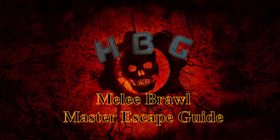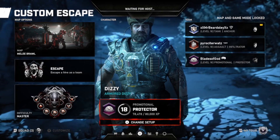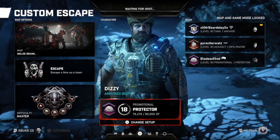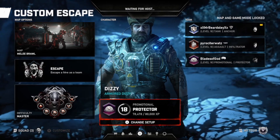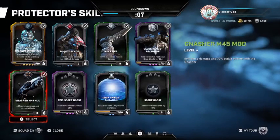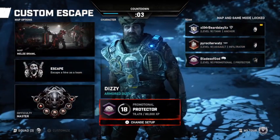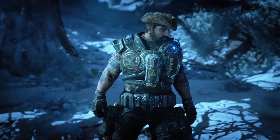Hey guys, Blades of God here from Hammer Bros Gaming, coming at you today with our newest installment in our Gears 5 Escape Guides from Master Difficulty. Today we're going to be tackling Melee Brawl. The classes we're going to be bringing in: we've got Beardsley running Anchor for that Boltok bleed damage, Pyro's going to be running Infiltrator with the shotgun bleed and laceration cards and damage increase, and I'm going to be running Protector. I've got Regenerative Field active so I can gain Stim when I'm not taking damage, Bloody Blade for bleed damage, Big Knife, Close Range Recharge to get my Bubble Shields, and my Gnasher Modification cards for increased Gnasher damage.